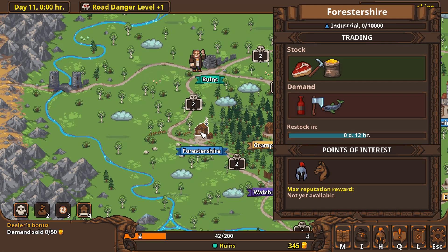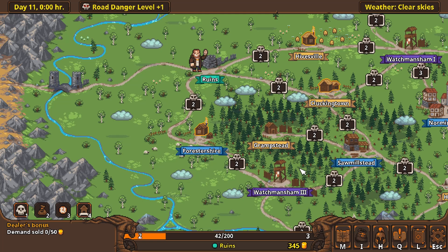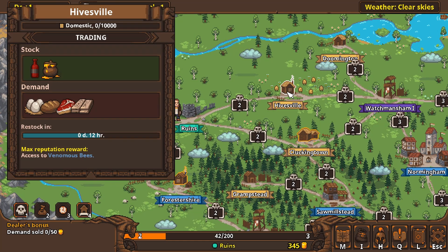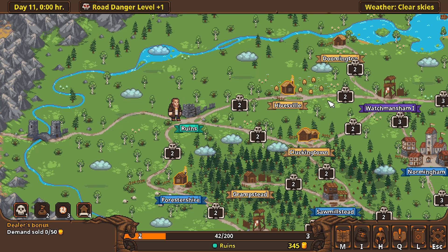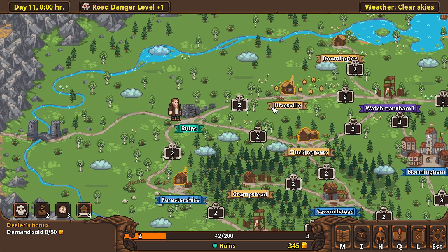I'll check on Forrester Shire — they have grain in stock. If I click on these different places, it'll tell me what they want. These guys don't have grain. How about Hivesville? Nope. How about Doomington? Yes, they want grain. So we're going to start heading this way and see if we can get to Doomington with our sack of grain, and maybe we'll pick up a recruit along the way.